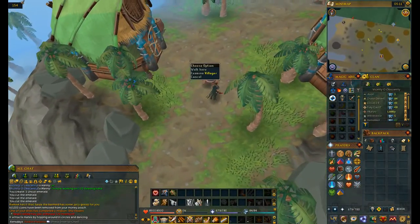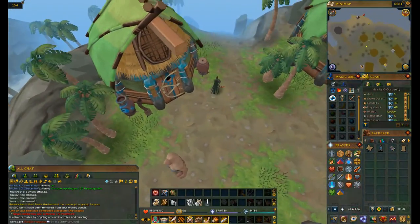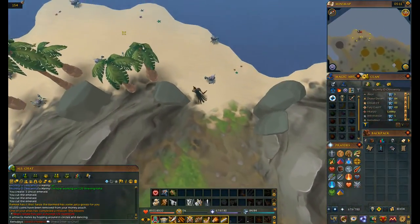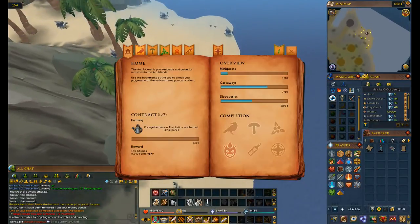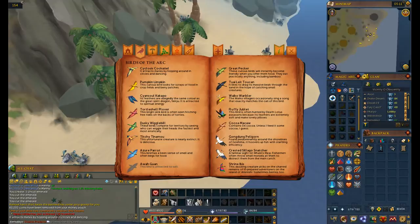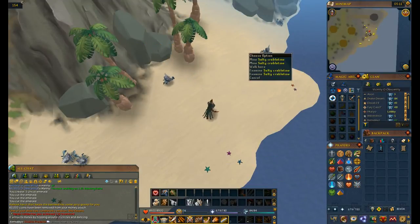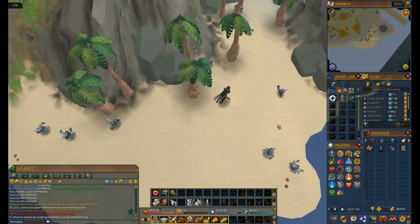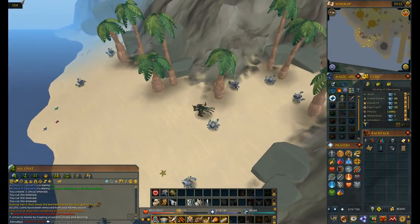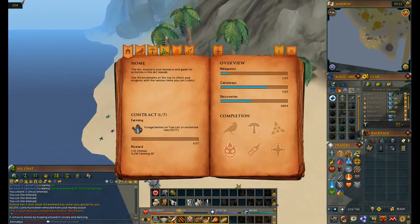The third and final bird you can find on this island is the Ewa Gwan — you get it from mining the salty crabs. It's the only bird I have not found because I can never find people here mining these salty crabs. But other than that, those are all three birds on this island.